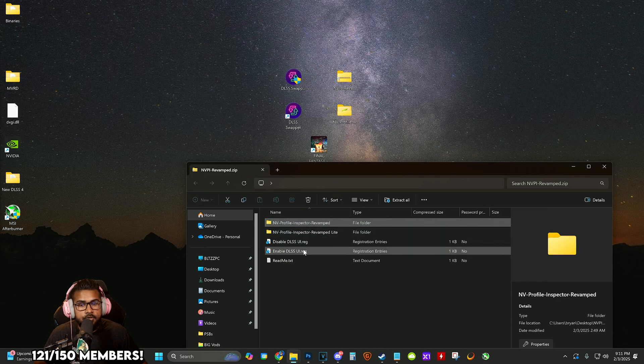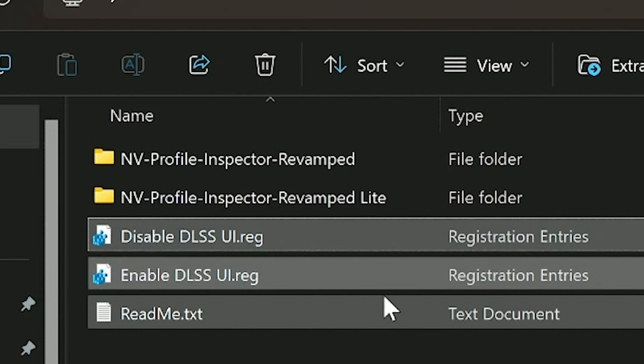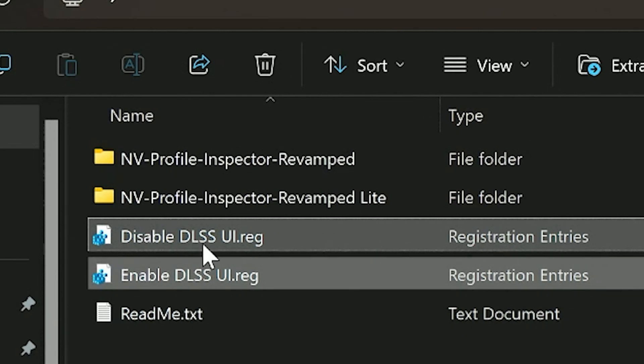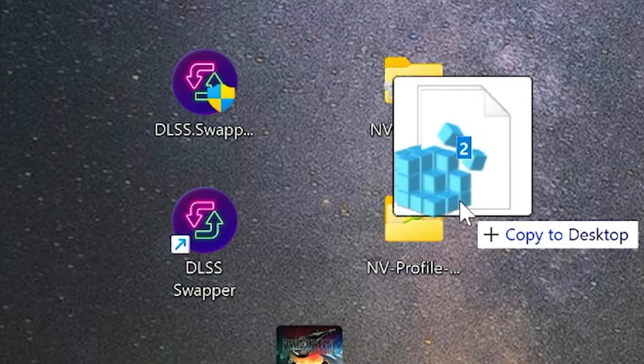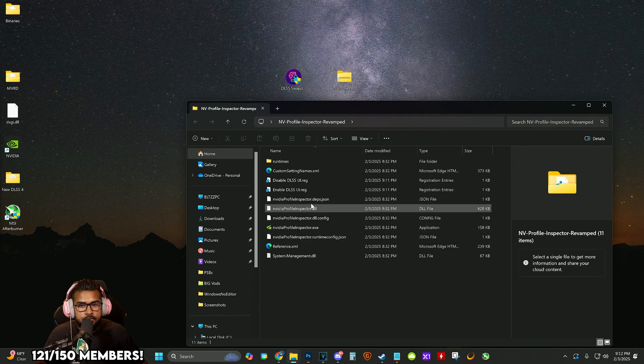Now we're going to install NVPI. Double-click it, take the Profile Inspector Revamped and drag it to your desktop. Also take the disable and enable files so you can visually see if DLSS 4 was activated. Put those in the same folder as well.